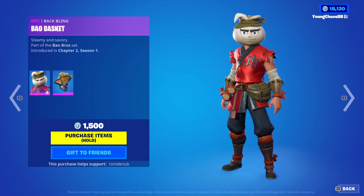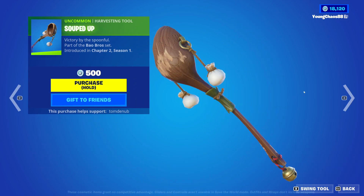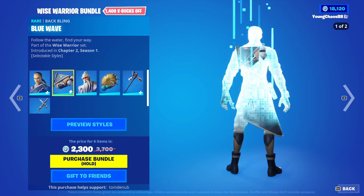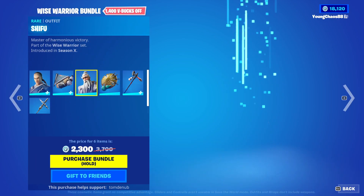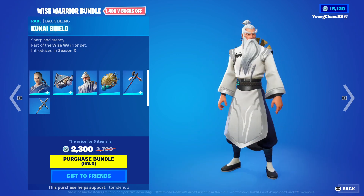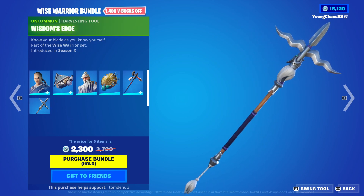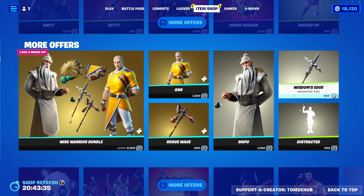We have Biobroaks with a backbling Bio Basket, an epic skin at $1,200 V-Bucks — the skin has four completely different styles, which makes the skin different every single time. Souped Up, an uncommon harvesting tool at $500 V-Bucks. Then we have the Wise Warriors bundle — a new bundle with returning items. Some pretty rare items here: Zhen with a backbling Blue Wave, a rare skin at $1,200 V-Bucks — both the skin and backbling have a secondary yellow style. Shifu with a backbling Kunai Shield, a rare skin at $1,200 V-Bucks. Rogue Wave, a rare harvesting tool at $800 V-Bucks with a secondary style. And Wisdom's Edge, an uncommon harvesting tool at $500 V-Bucks — pretty thin and cheap. You can buy most things separately.